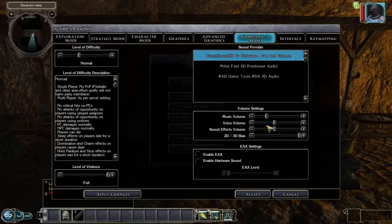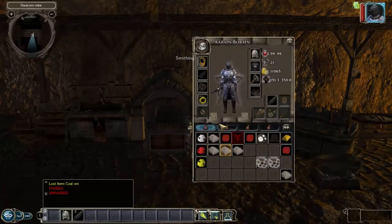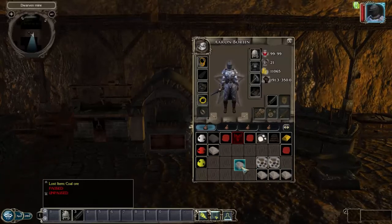I need to turn down my voice volume, because once you use an item your character makes some stupid noise for the rest of the game. I'm not sure how that bug came to be, but it is annoying.